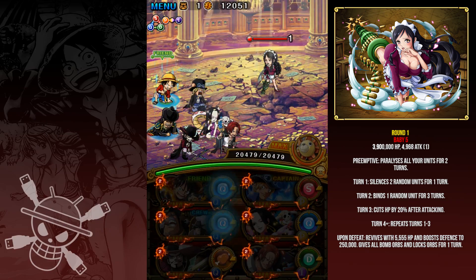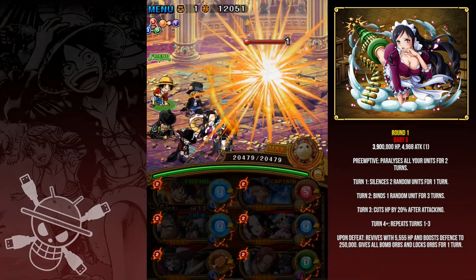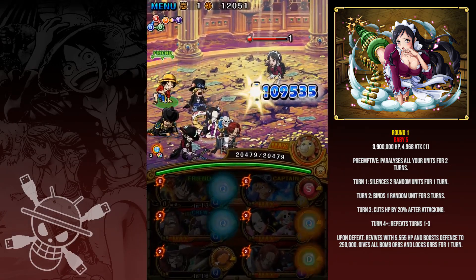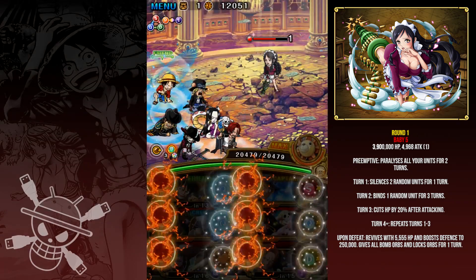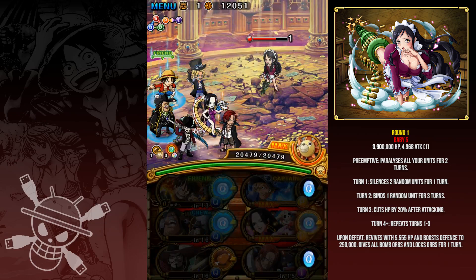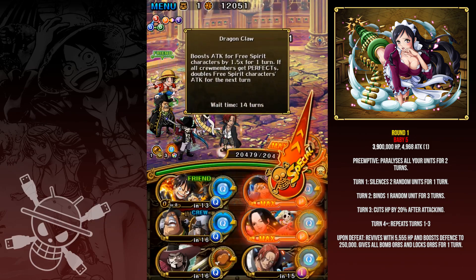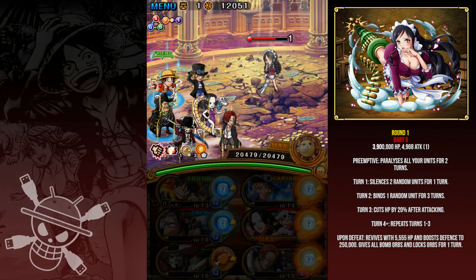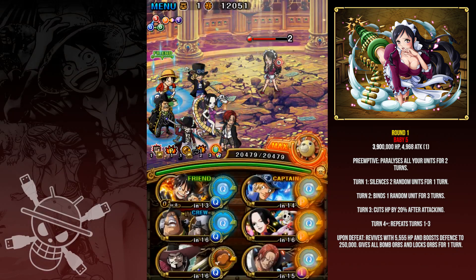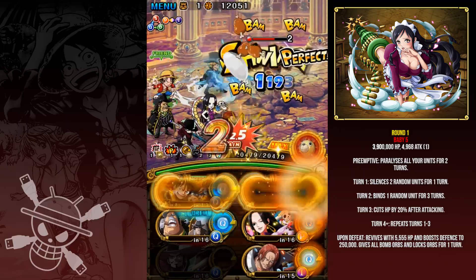Baby 5 has 4 million HP and attacks every turn for about 5,000 damage, which is annoying enough, but preemptively she paralyzes all your units for two turns — Shanks takes care of that. Capone will give you slightly more matching orbs most of the time, and Sabo will give you an attack boost which is actually only 1.5 times, which kind of sucks. Boa also locks my chain for a bit more damage as well as delaying her for 1 turn.